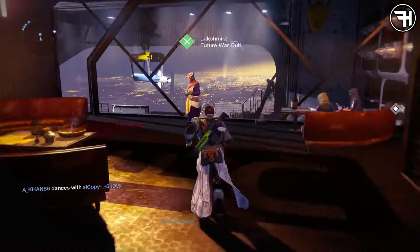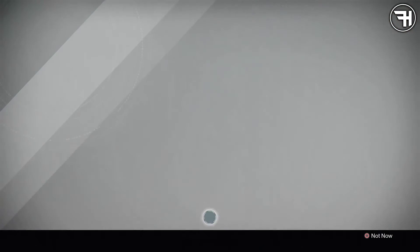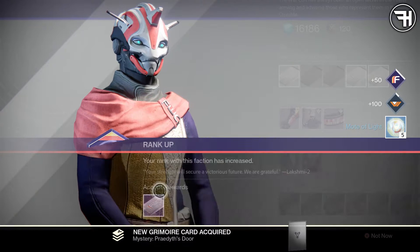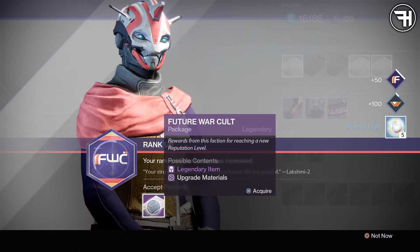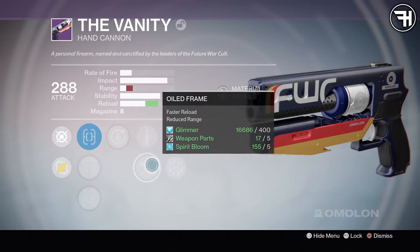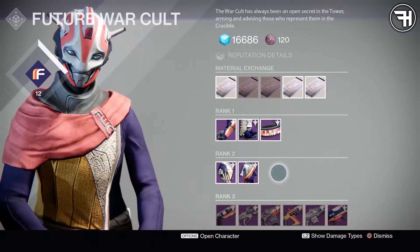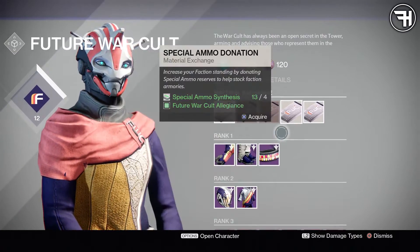Future War Cult, let's go. We are down at the Future War Cult with Lakshmi-2. Oh wait, I thought it was a package — oh, it is a package! Package time, let's go. The Vanity, 288. It sucks — it's a terrible hand cannon with terrible perks. So yeah, a productive day — a very productive day with a terrible hand cannon.